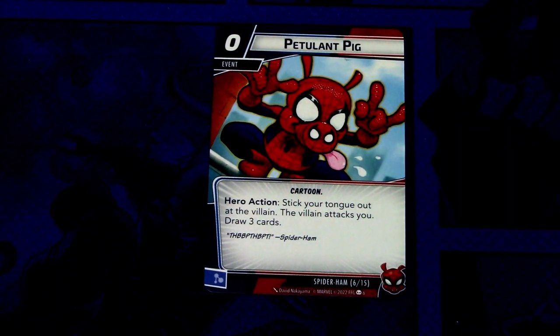Then we have another event, Petulant Pig. There are two copies of this. Petulant Pig is a zero cost event, Cartoon trait, Hero Action: stick your tongue out at the villain, the villain attacks you, draw three cards. This can be committed as a mental resource.